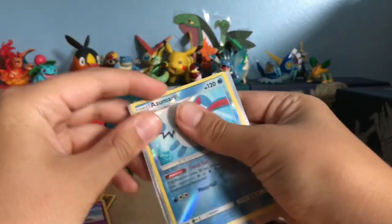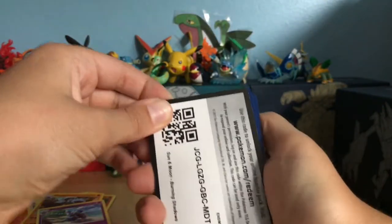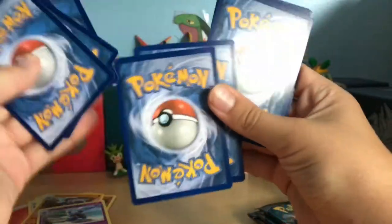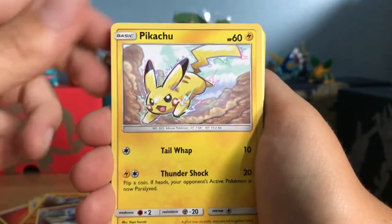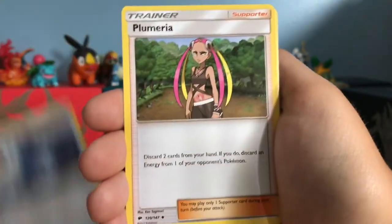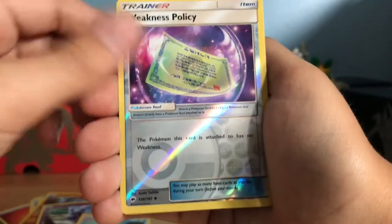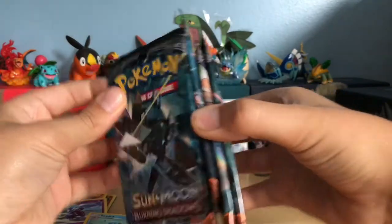The two Rares I want most are Raichu and Darkrai, and the two GX I want most are Tapu Fini and Darkrai. At least I got a Guzma. This pack has: Charmander, Pansear, a Pikachu — I love that art — Krokorok, Magikarp, Psychic Energy, Super Scoop Up, Plumeria, Seedra, Reverse is a Weakness Policy, and our Rare is a regular non-holo Rockruff.